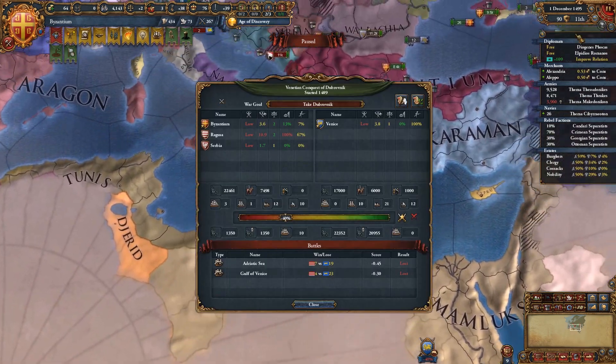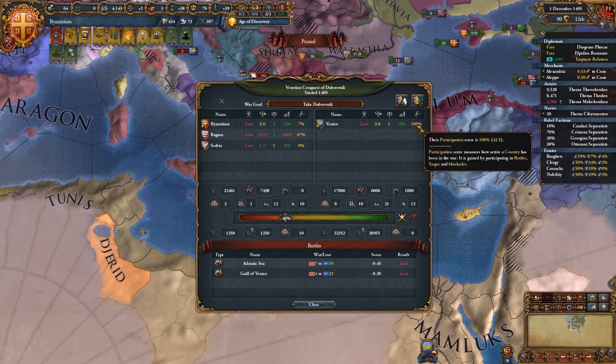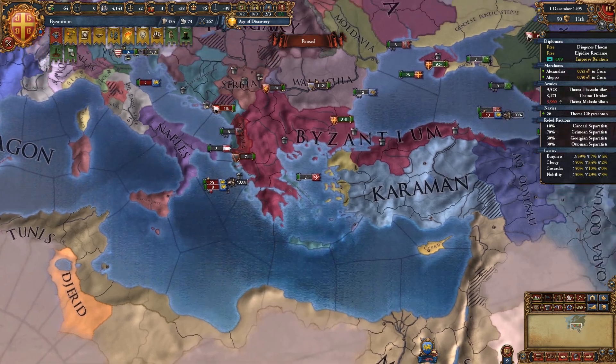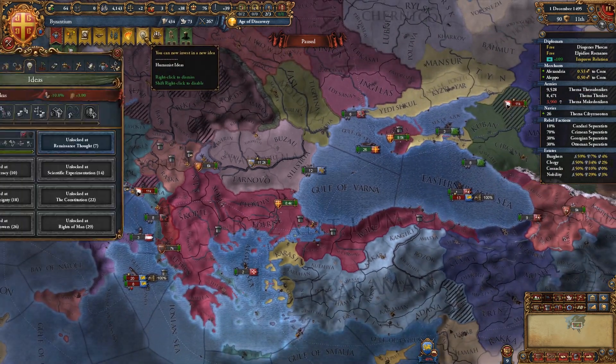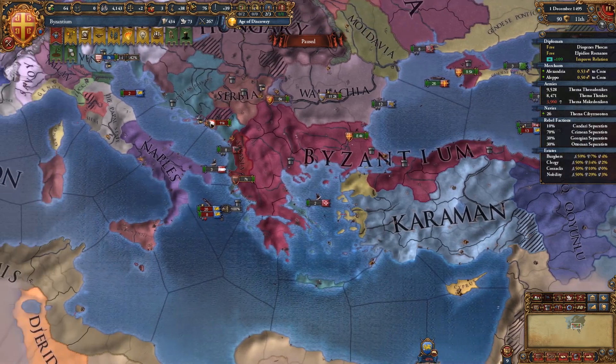So we are now currently at war with Venice. The only slight positive is that Venice appears to be the only one we're at war with, which is really good because if we were fighting anyone other than Venice and its little allies, we would be in a lot of trouble.